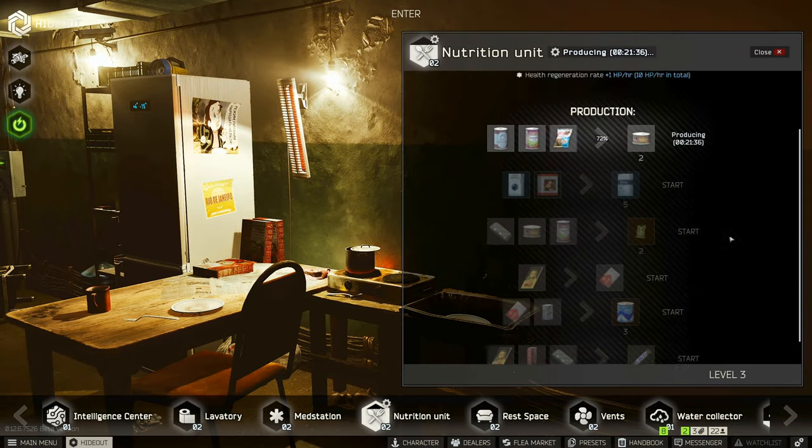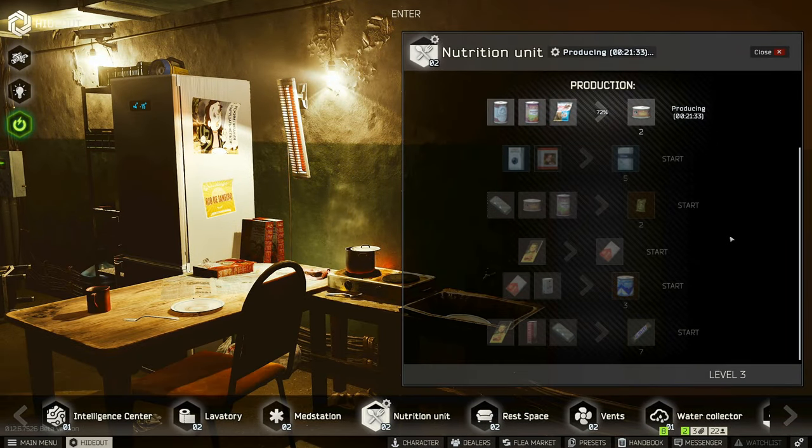Now I'm going to take us over to the nutrition unit and show you something they just added that's pretty slick — and that would be the Tshanka crafting. This is really nice. It wasn't exactly difficult to get Tshanka; you can go to Goshen, the red store in Interchange, and on the shelving you can probably find about 10 Tshanka on a fresh run. But it is annoying because they have to be found in raid and you need 15. Now you can take two cans of food and some croutons and craft two Tshanka at a time, which is extremely helpful to get that task done without doing constant Goshen runs.